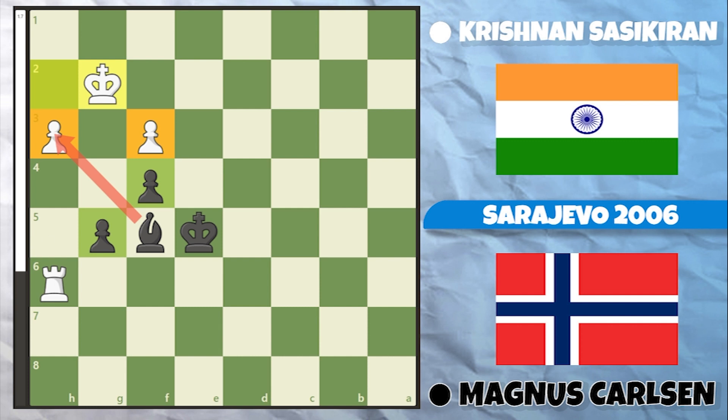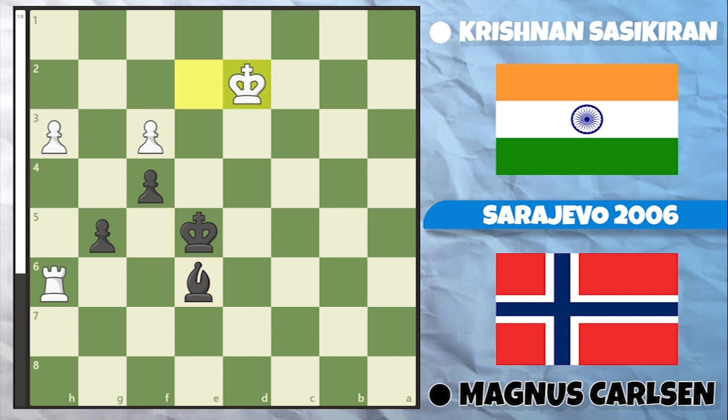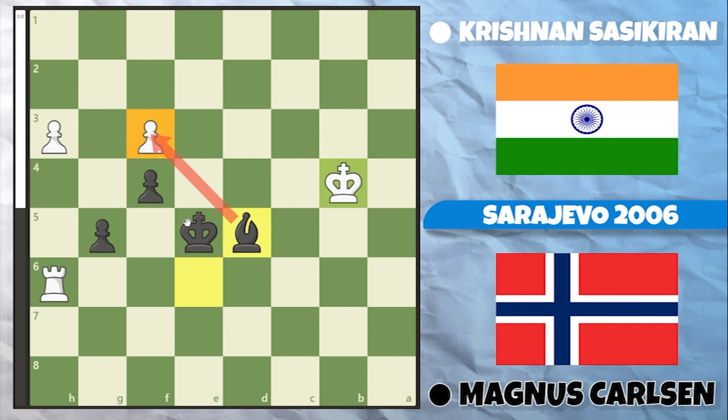As discussed in the previous video, it's good to have an active bishop — this is how you draw these positions. Bishop to e6 from Magnus, the King went to f2, and then Bishop to f5 looks like a clean draw. If White tries to get their king around: King to e2, Bishop to e6; King to d2, Bishop to f5; king drops round, Bishop to e6 again; King to b4, Bishop to d5. There's no way for this king to get in, and once it's diverted, the Black bishop will start capturing pawns.